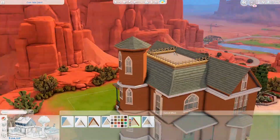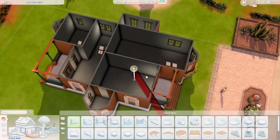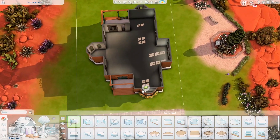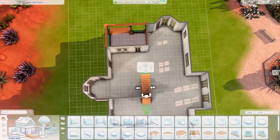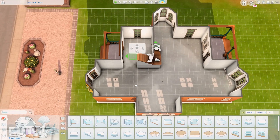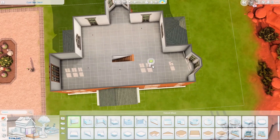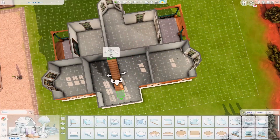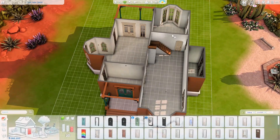Hopefully this will be considered Victorian enough. On this build we have four bedrooms and three bathrooms, and one of the bathrooms is an ensuite. You can fit up to seven sims because we have some single beds and double beds, so maybe you can do a full household with a pet or a baby.